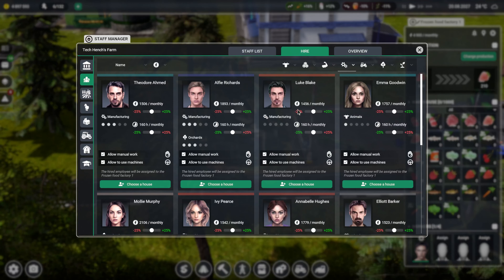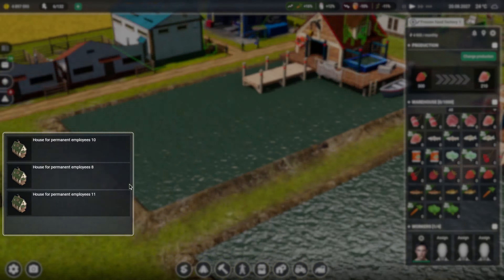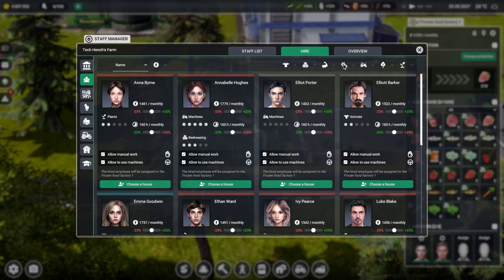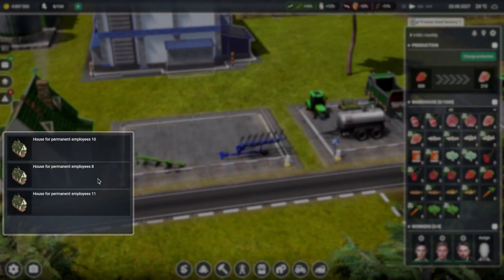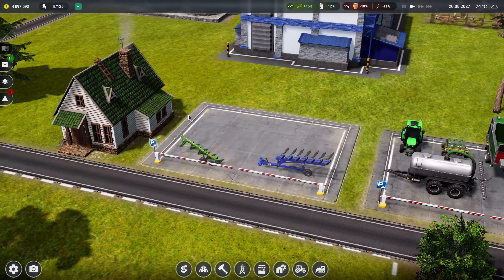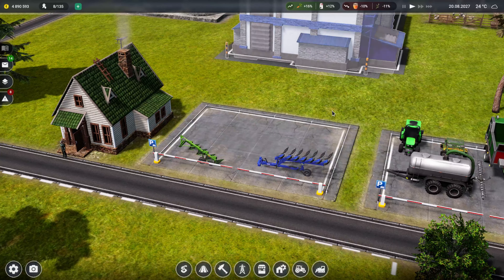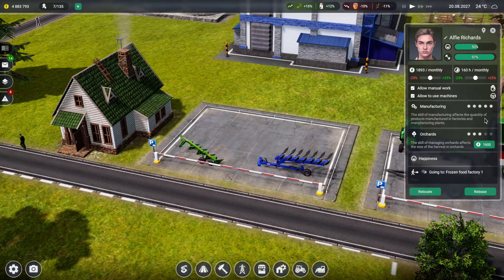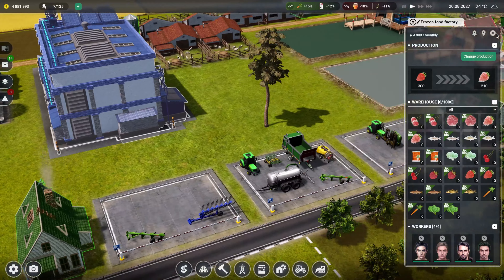They can live at that house. We'll run another person in - you live there, and one more person - you live there. Let's get them fully trained up so they can do an amazing job. There we go - we'll get some frozen strawberries. Let's leave that to do its thing.